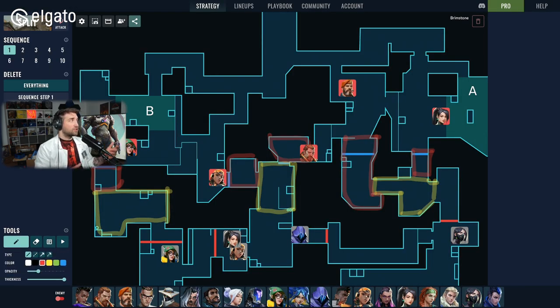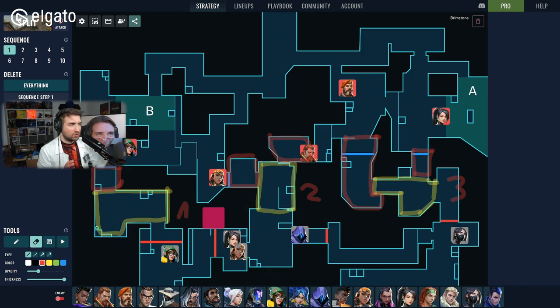Here we have Split, and I think Split is a great map to discuss defaulting. Not only are we getting this map back in a few days in the new episode, but it's also getting a bit of a rework — so we may revisit this video later. As an attacker on Split, you want to divide the map into lanes: lane one is garage on B, lane two is mid, and lane three is the A side.